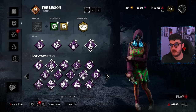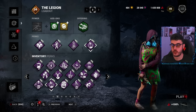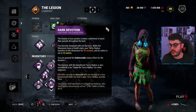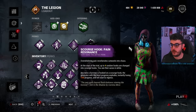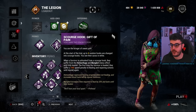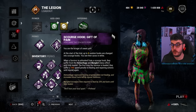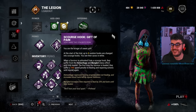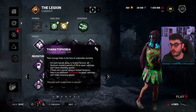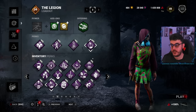So this is the build I run in the first game. In the second game I bring a stronger version. If you bring Scourge Hook: Pain Resonance and Gift of Pain together, this will apply the mangled status effect and the hemorrhage effect. If they do manage to heal, they're punished by 16% slowdown on gens. So whether or not they're healthy, they're punished by a massive slowdown.